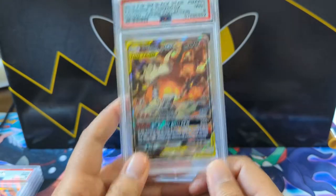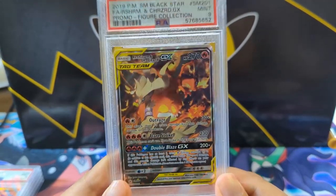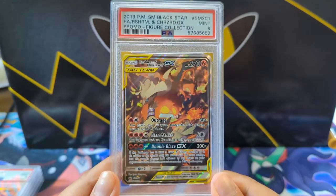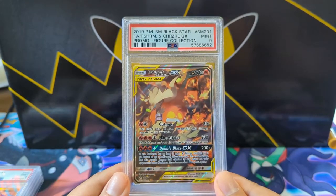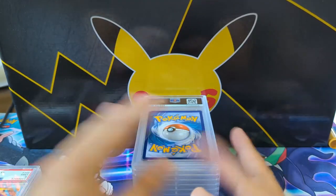Here's the last Reshiram promo — unfortunately this one got a nine. This is probably my favorite art though. The background is just like a battlefield — this is what happens after some Pokémon fought Reshiram, and just the entire landscape is scorched earth.